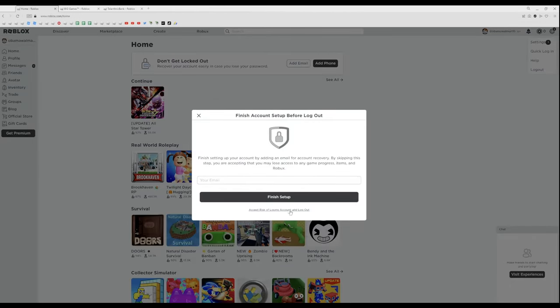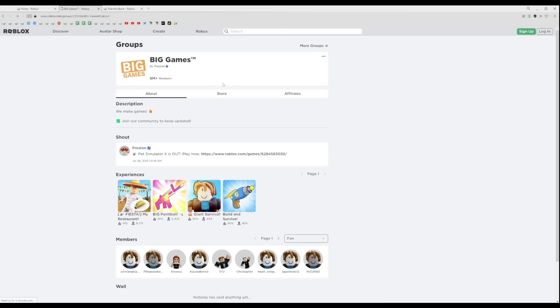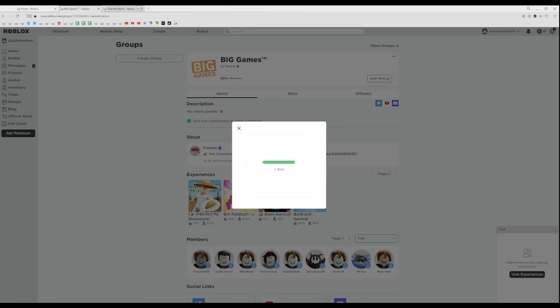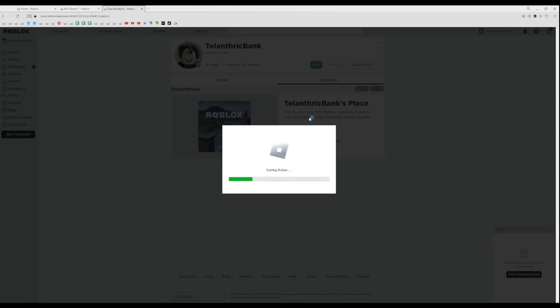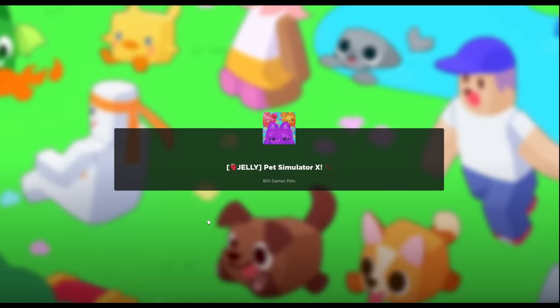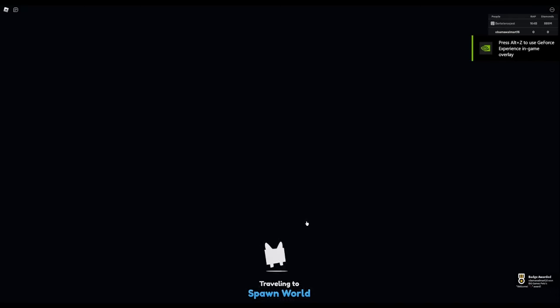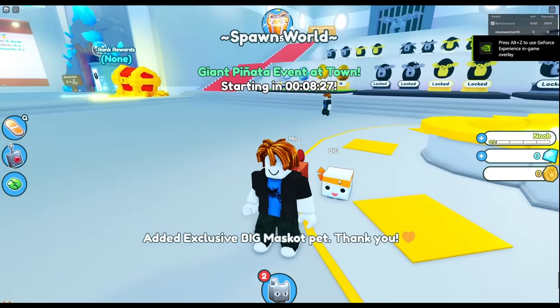Log out of the account you just used, log into your next alt account, refresh the Big Games group, join it, complete the Roblox captcha, refresh the page on your profile, join the game — and that's literally all you have to do. These three tabs are all you need once you get everything else set up. I didn't even cut out any parts when I was recording that. It only took like 10 to 20 seconds. So if you get this fast, then yeah, we got another normal one.